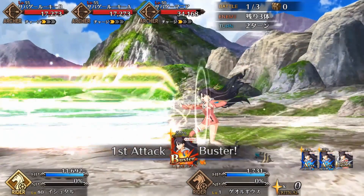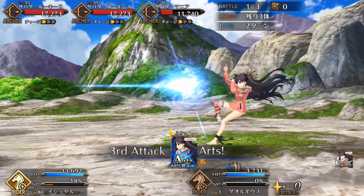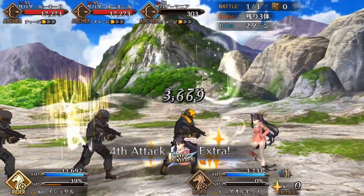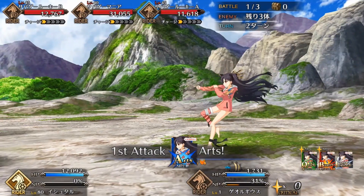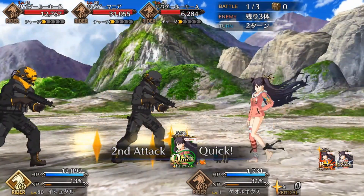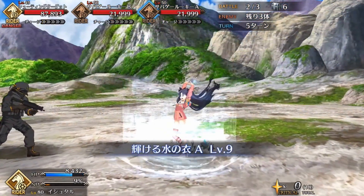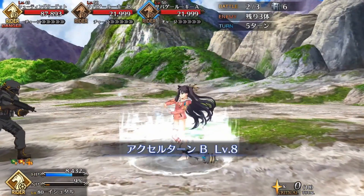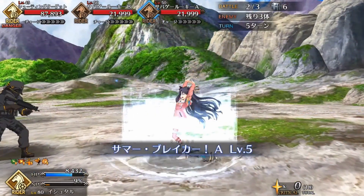For weaknesses, Ishtar's NP gains are horrible if you don't start with an Arts attack. She's also not a really good star generator with normal attacks, which is a shame. Most of her effects last one turn so there's not a lot of flexibility. The self-stun can affect your overall momentum — for example, she may create lots of stars from her NP but not be able to use them next turn if the debuff isn't removed, which is bad because she'll rob most of the stars from your other servants. Sadly, because of these weaknesses, Ishtar is not the best welfare servant — not even top 3 — but her strengths do outweigh her weaknesses and she can fit into most teams.